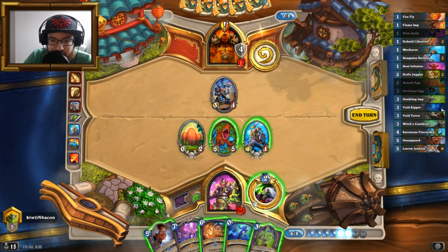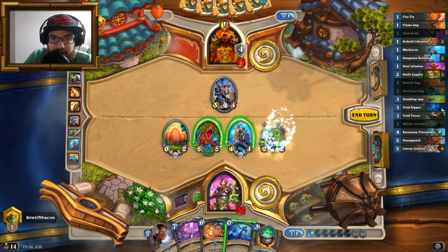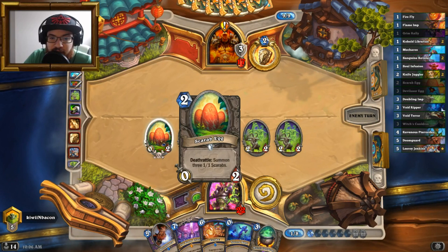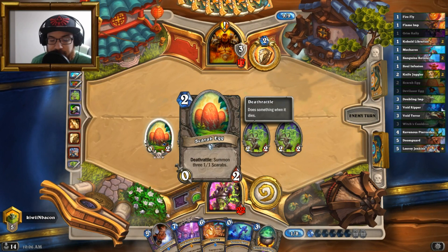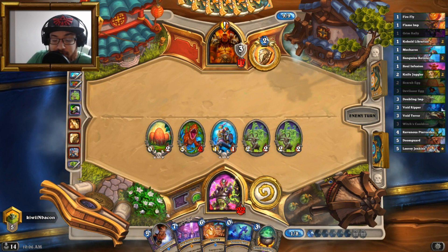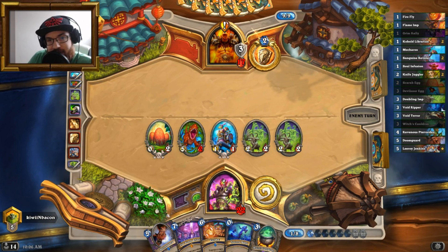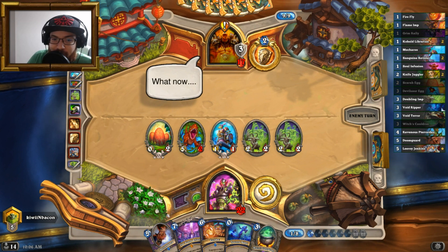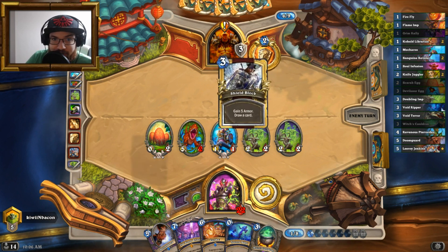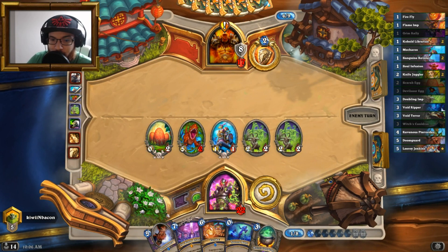Okay, Doubling Imp. So it's gonna be a turn of tap. Doubling Imp — I've got the other Cauldron in hand. I'm gonna attack here because I don't want him to pop the egg and then Brawl or something. I need minions on board because I have Stormbringer. Not sure if you noticed but I have Stormbringer, and I would like to be able to play it after the Brawl — because come on, we all know this man's got a Brawl or two. Why wouldn't he? He's playing Odd Warrior, the worst matchup. But we might have a chance.